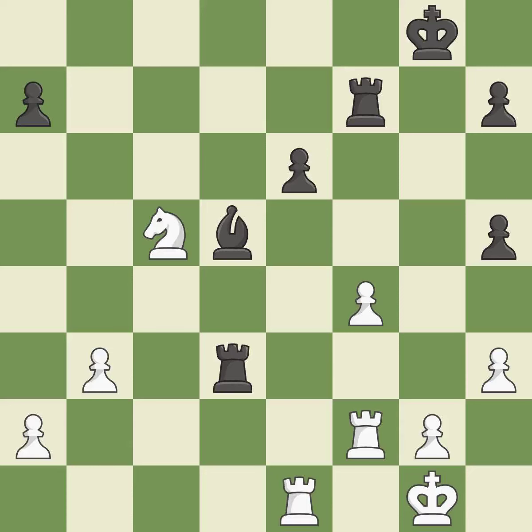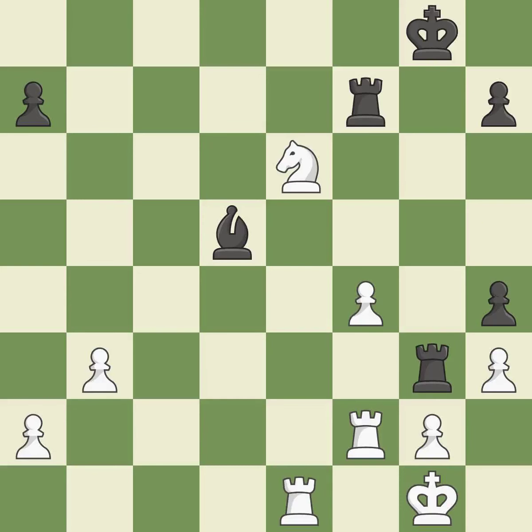The rook is now on a square that is more secure. This seizes a helpless pawn — ideal. That is a logical response. When a rook retreats, this attack wins a tempo. The rook is now on a square that is more secure.